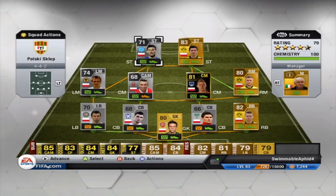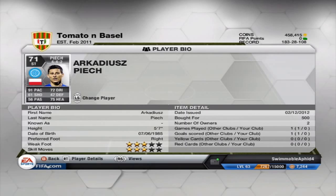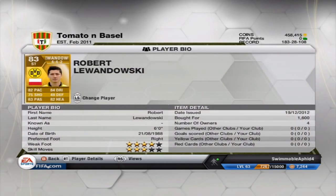Up front, this little beast of a player — cost me 500 coins, he's got 91 pace, he's amazing. And obviously Robert Lewandowski up front as well.